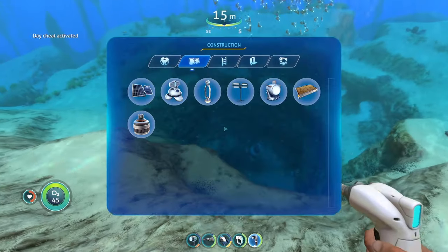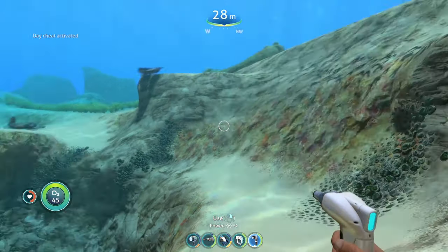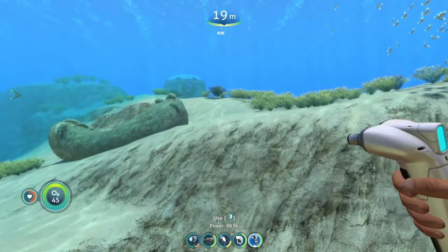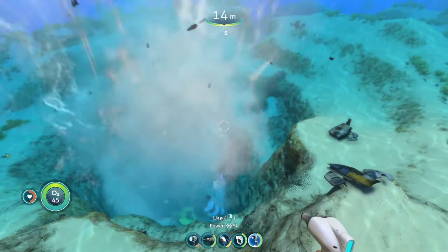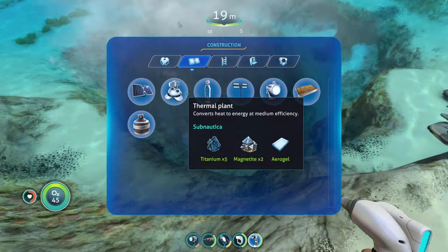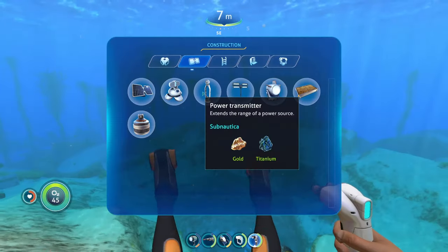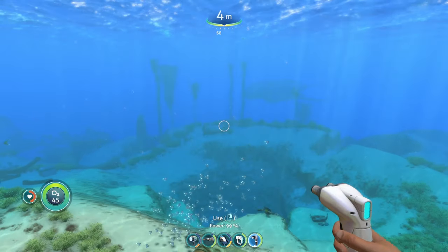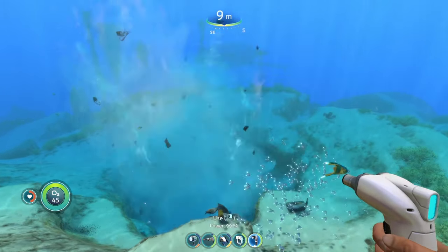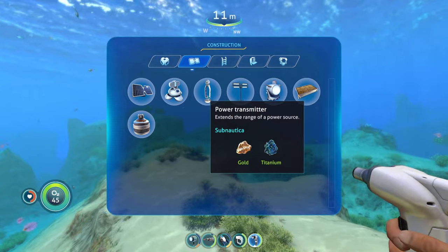The two biggest downsides with thermal plants are: first, you need to put down multiple — at least around seven — to get a good amount of energy for a large base. Second, you're probably not going to build your base right next to a lava geyser, so you'll need to build a bunch of power transmitters to connect the thermal plants to your distant base. It's a little bit of a hassle, but it's worth it in the end.